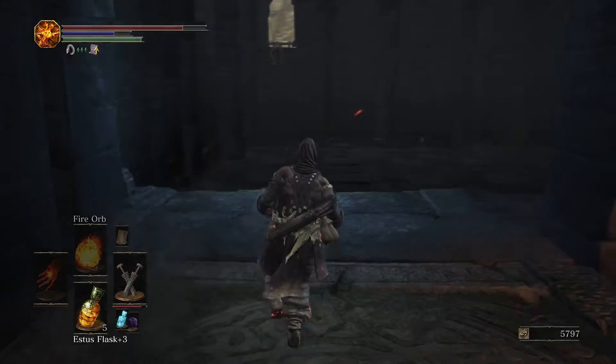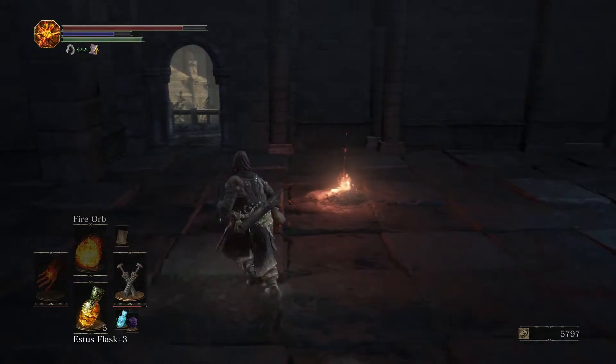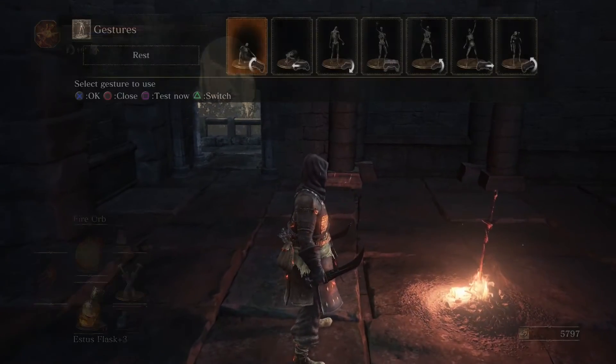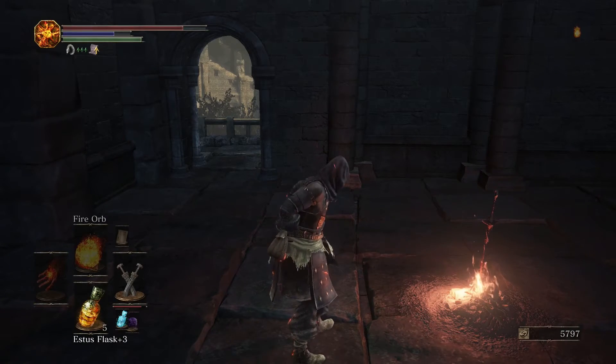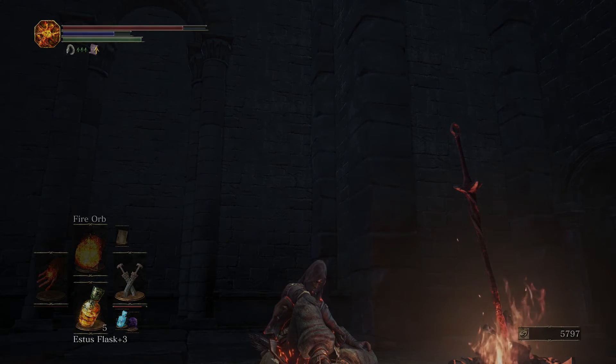But this is it for the exploration of this area today. We won't be having a look at what we can make from the Stray Demon soul right away because we will actually be using it soon. See you again next time when we go through the swamp.